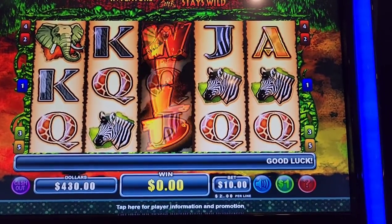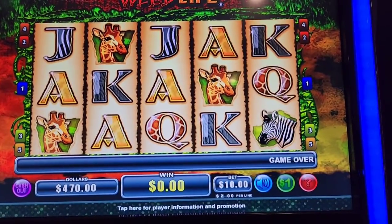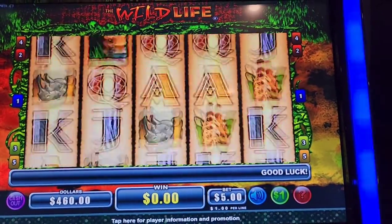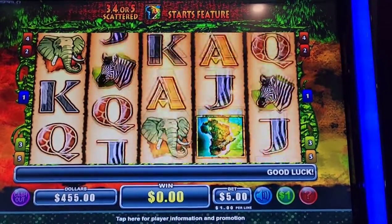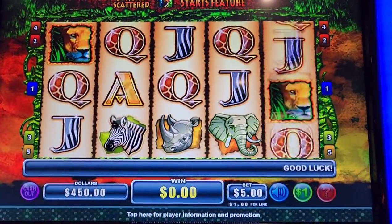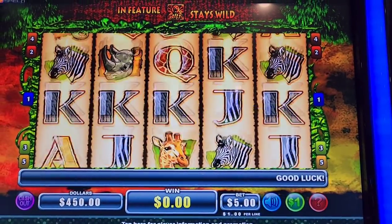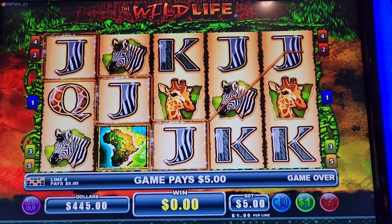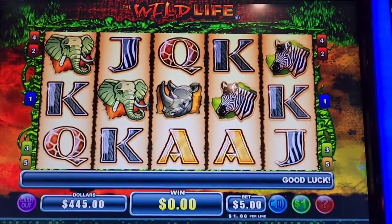And... oh. There we go. A couple of bucks. I'll do a few $5 bets again. I hope everyone is having a great day, like always. Let's see if we can get a good bonus. So we need three of those for the bonus — the Africa symbol.